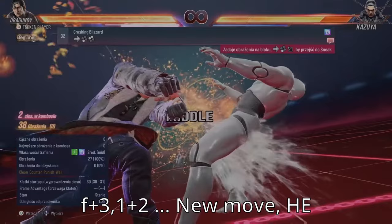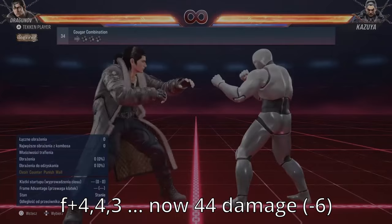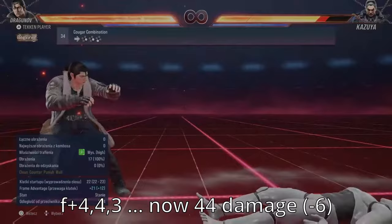4-3-1+2 is a brand new Step Kick into Overhead Attack that's both a Heat Engager and appears to be NC. 4-4-3 is also a brand new attack ending with a Big Boot High Attack, causing Tornado Spin. 4-4-4-3 deals 6 less damage, making it worse as combo filler.